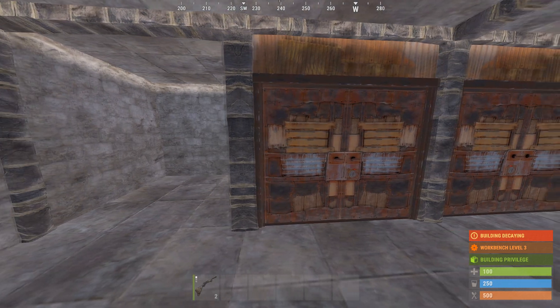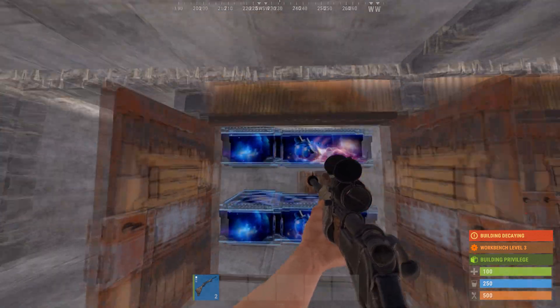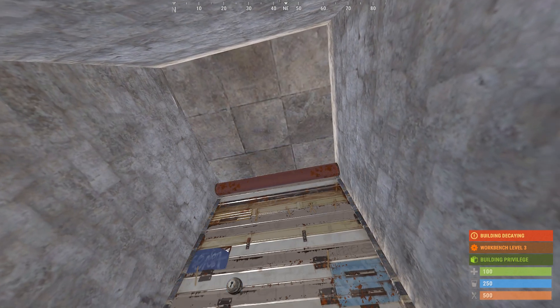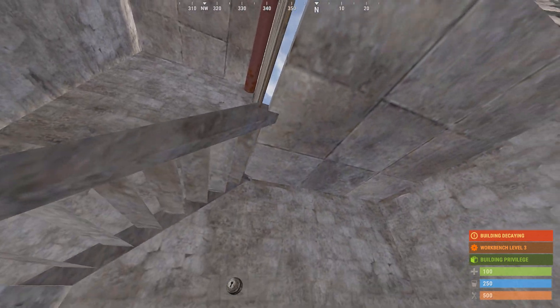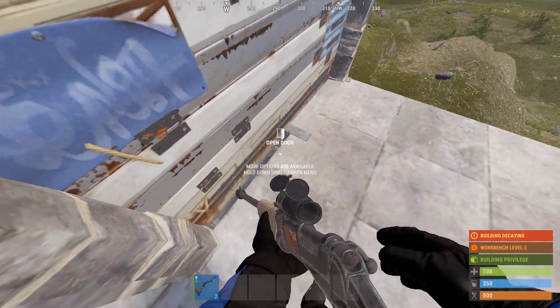Did you know you can actually see through double doors in Rust? You can see boxes as well as the TC through them. Did you know if you place the garage door on the inside, you can actually see through the bottom of it? You can also shoot through the bottom of it, but be careful because this works both ways.